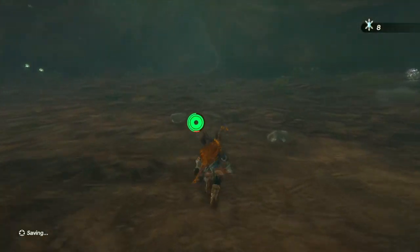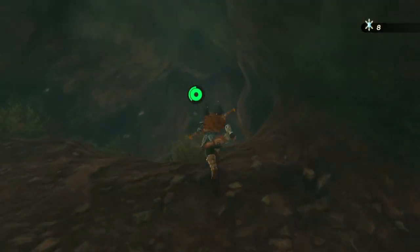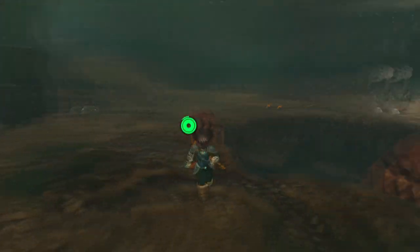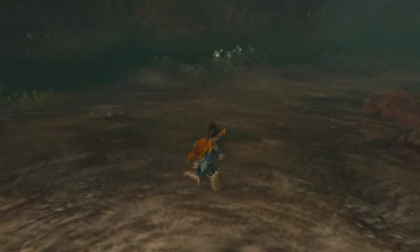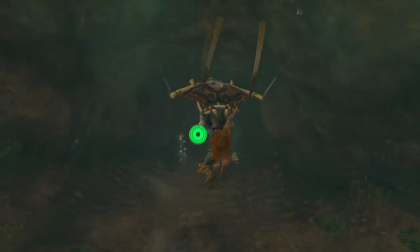Now let's go get the treasure. So, if you look through the bars — there's actually three statues on the other side of them. So, that's kind of a clue of what you're supposed to do. So, they'll go over this way.